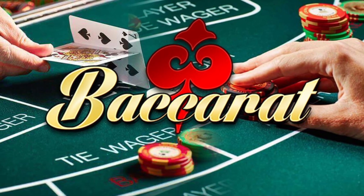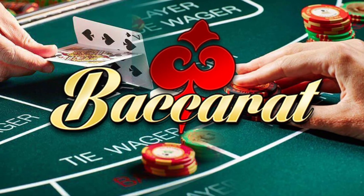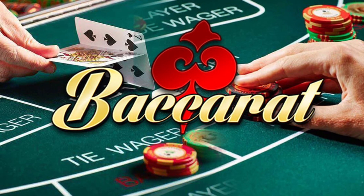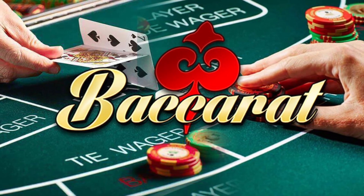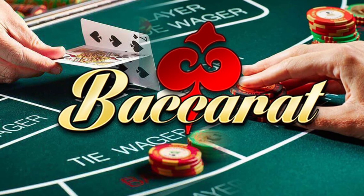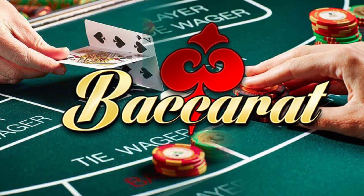Now, in tonight's video I'll be demonstrating a three-game permutation sent in by the Wholesale Aluminum YouTube channel. We will bet the opposite of the last three hands dealt, and the up bets will be 1, 2, 5, 12, 25, 60, and 125. Let's demonstrate.